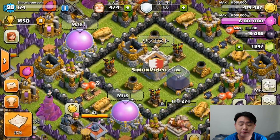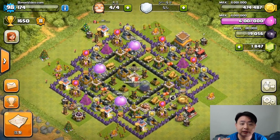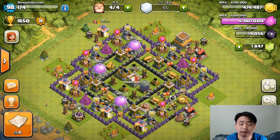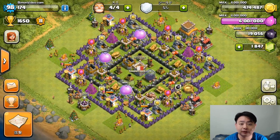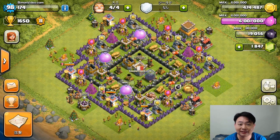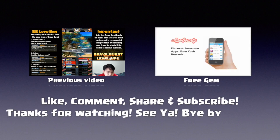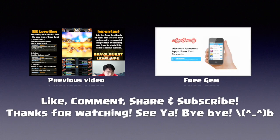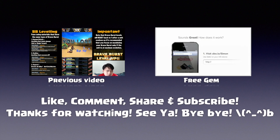By switching to an alternative language in Clash of Clans, you can find bases with a lot more resources. If you can't find resources, try changing to another language and see if that helps. That's it for this video — remember to like, comment, share, and subscribe. Check out the previous videos and the free gems video to support this channel. Thanks for watching, see ya!